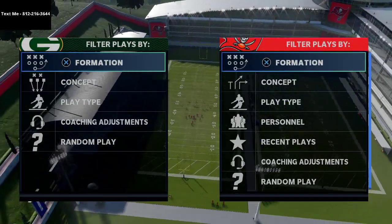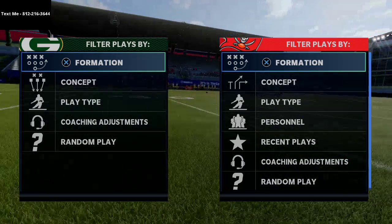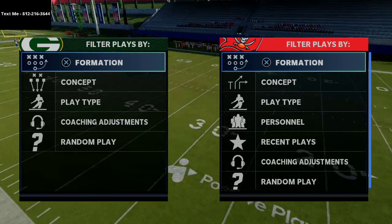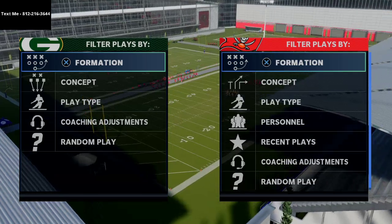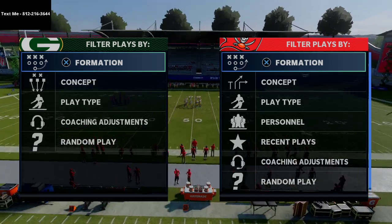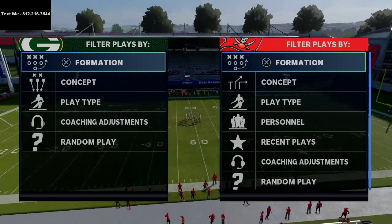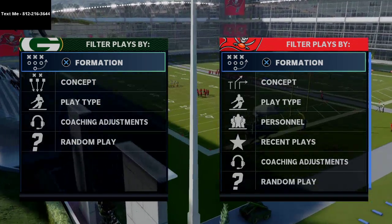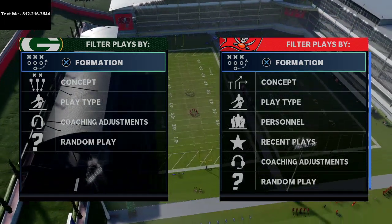In today's video I have a fun play for you out of the Week Close formation in the West Coast Playbook. Week Close is one of the most underrated formations in Madden 21. My name is Cody — welcome to the channel. Here on YouTube I post Madden 21 tips and tricks every single day to help you get better on both the offensive and defensive sides of the ball.